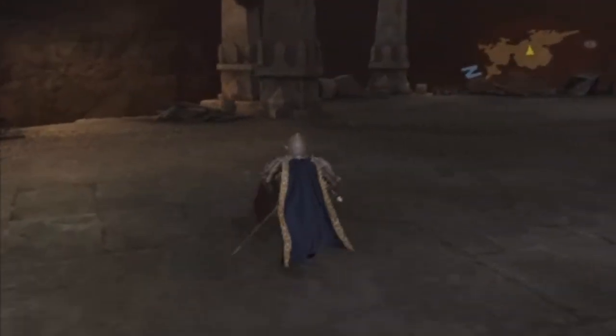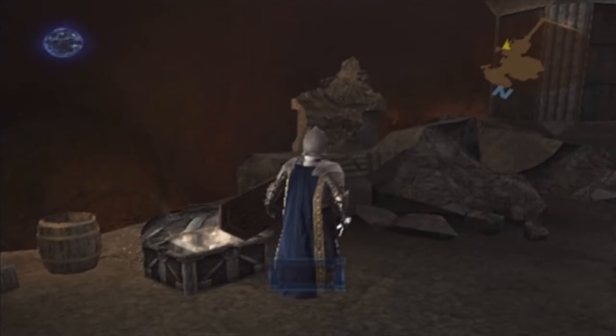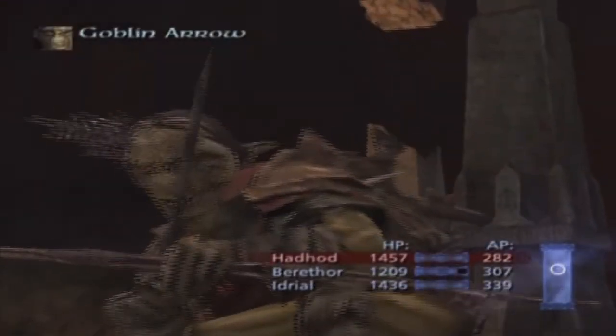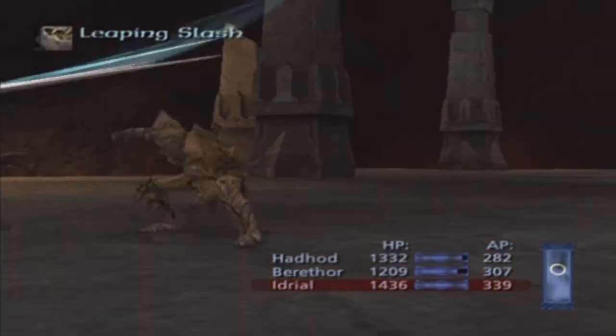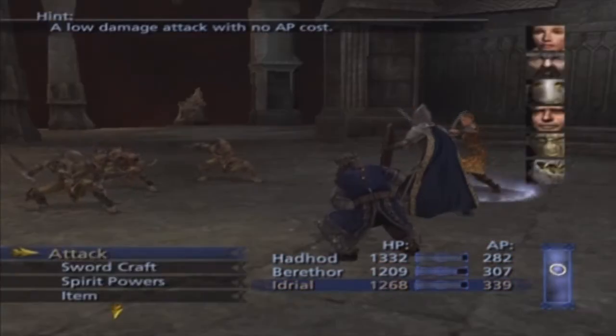Now we can continue on. There's a chest over here — let's look inside it. Kings of Oil, the Ace of Lambas. And there's going to be a battle here with some Goblins. We always fight these Goblins — we always, always do, as you guys have probably noticed as well.